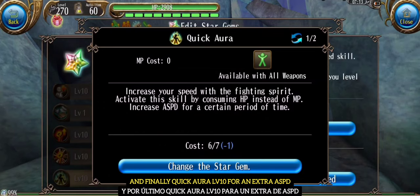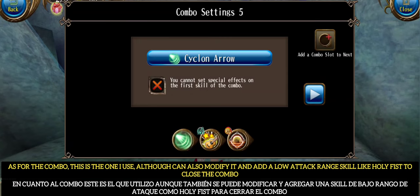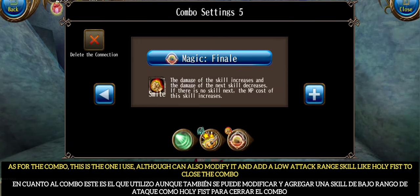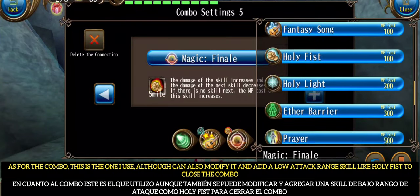And finally, Quick Aura at level 10 for an extra attack speed boost. As for the combo, this is the one I use, although you can also modify it and add a low attack range skill like Holy Fist to close the combo.